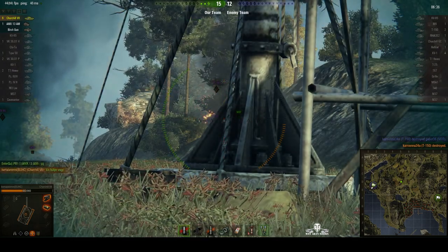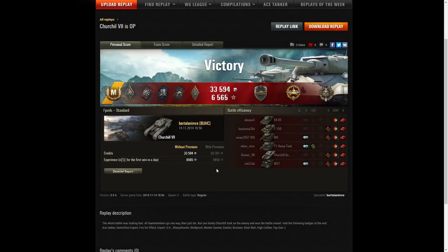Let's have a look at the end-of-battle stats. It's an Ace Tanker for Bertel Lanimir in the Churchill 7. He picked up Demolition Expert for blowing up one of the tanks he destroyed — that was the M-37. He got Armageddon on that one. Fire for Effect for doing more damage than the hit points of his vehicle. Shell Proof for blocking more damage than the hit points of his own vehicle. A Duelist badge for taking down two tanks that did damage to him. A Bruiser medal for getting at least five critical hits — he managed exactly five. A Steel Wall for blocking more damage than the hit points of his vehicle with at least a thousand hit points received. And a Top Gun for getting at least six kills.